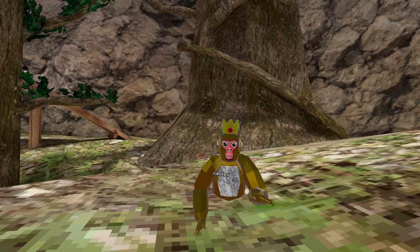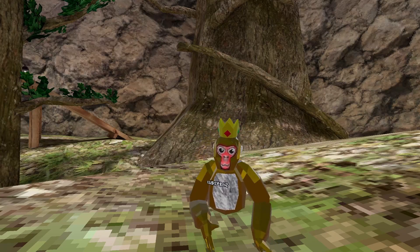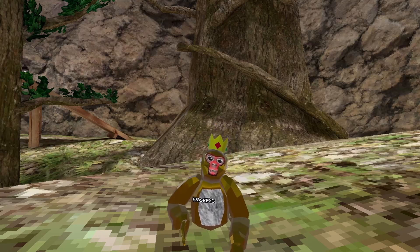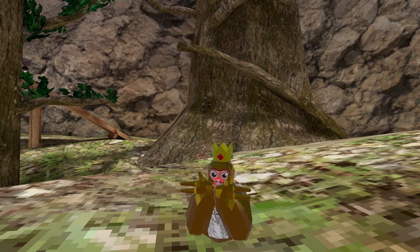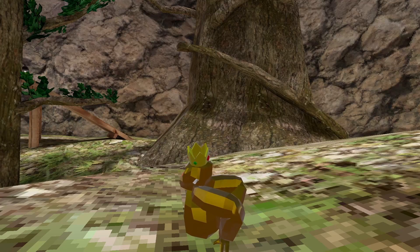Alright guys, so basically I'm going to show you how to do the glitch and then I'm going to join some public lobbies and get people's reactions. So this is how you do it. You take your hands and put them like this and you put them behind your back, kind of on your hips.